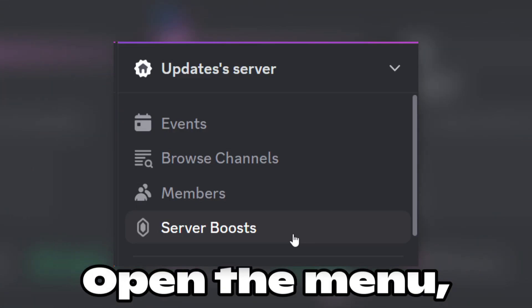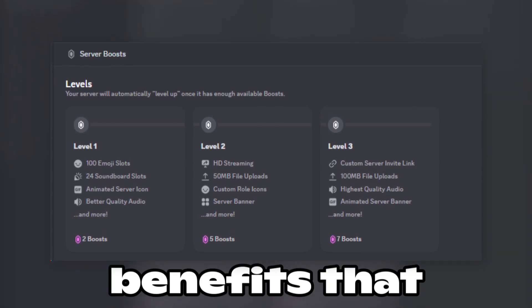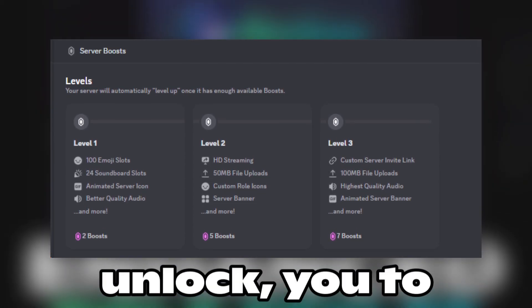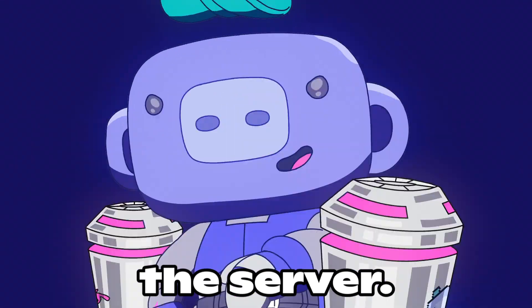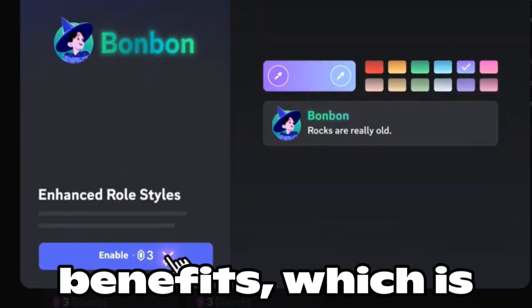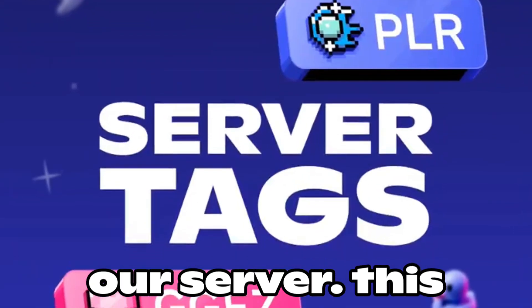How this works is simple. Open the menu and you'll see all these options. Upgrade levels are additional benefits that your server will unlock, allowing you to have additional features. This happens when someone has Nitro and boosts the server. We also have additional benefits, which is what really matters to us — with these options, we can enable demoted roles and tags for our server.